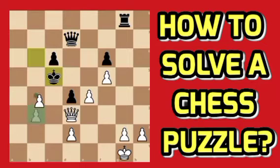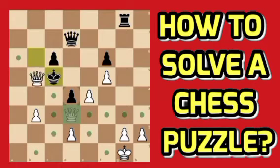We can give a check here, but black can immediately grab that pawn and win some material. So we try another piece that can give a check — the queen. We can give a check on b5, but there is a pawn there, so it is not recommended.